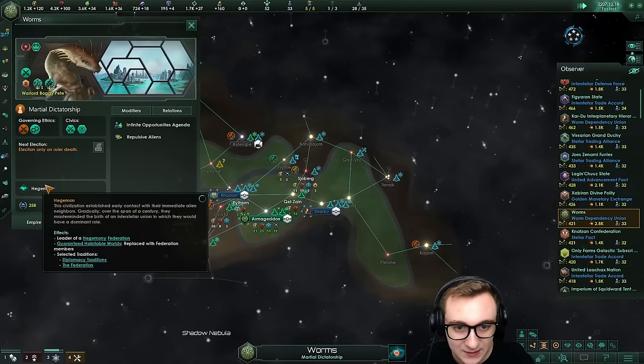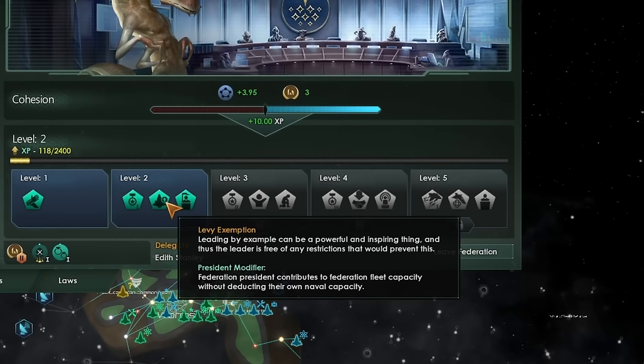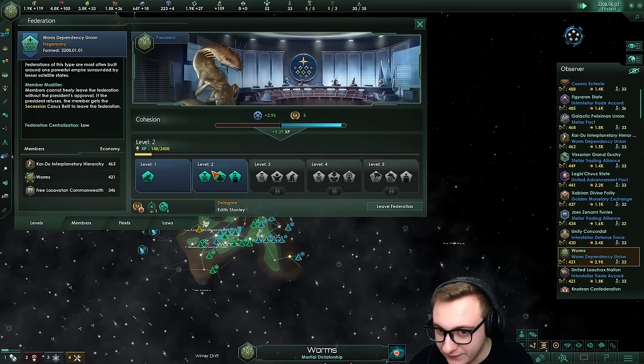Federation president contributes to federation fleet capacity without deducting their own naval cap - that's pretty cool. It's kind of 'join or die' - you can get a war goal that forces people into your federation. Be interested to see if they use that when it gets to level three, which they are zooming towards as they've already maxed cohesion.